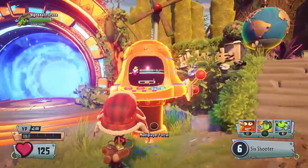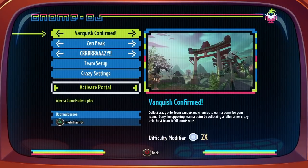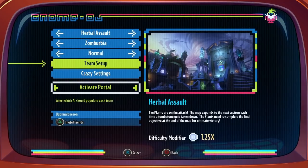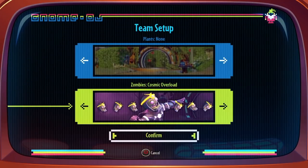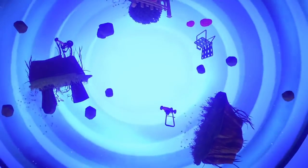What you're going to need to do is go to the multiplayer portal, start a private play, go to Herbal Assault, select the map to be Zombervia, set the difficulty to easy and normal, plants to numb, zombies to cosmic overload, and jump right into the portal.